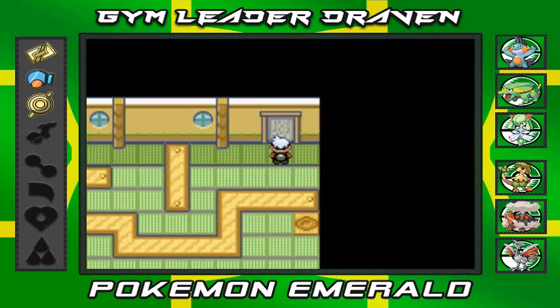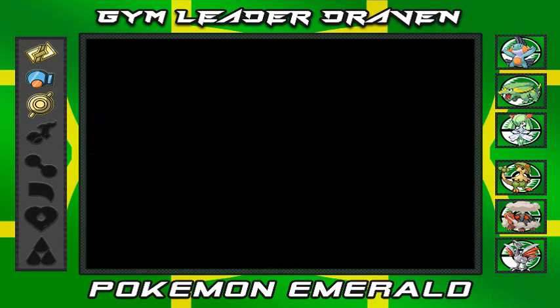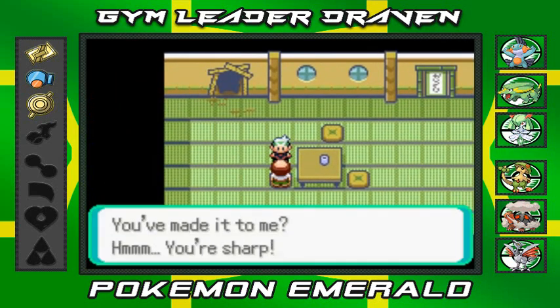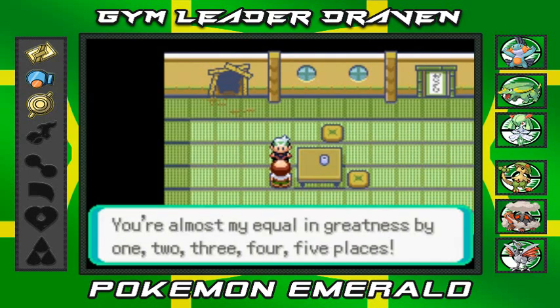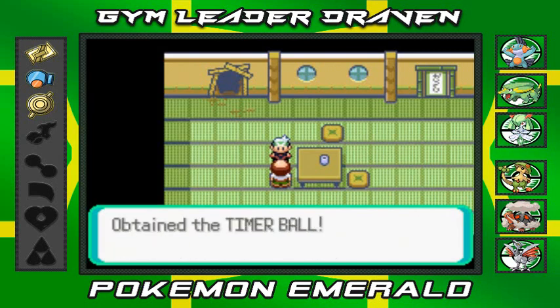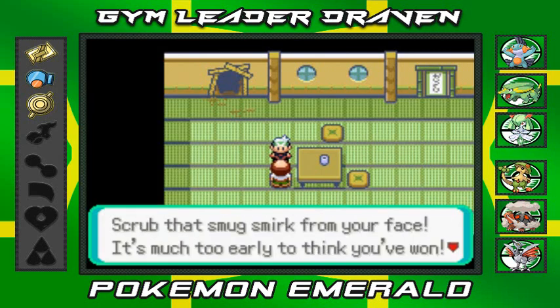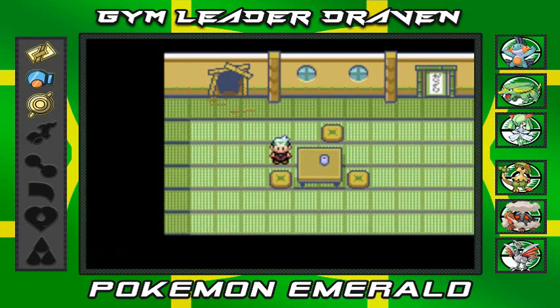It's a little disappointing that we finished this place so quickly. We wrote down the code, and Trick Master says, 'You've made it to me - you're almost my equal in greatness, by five places. You've earned this reward.' We get ourselves a Timer Ball, which you can also get at Lavaridge Town. He disappears.